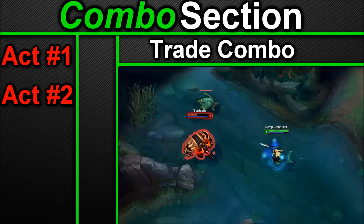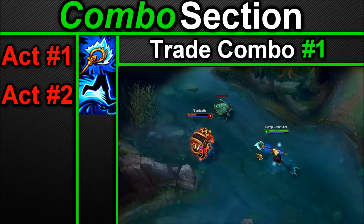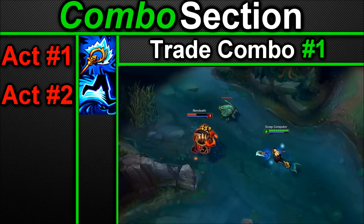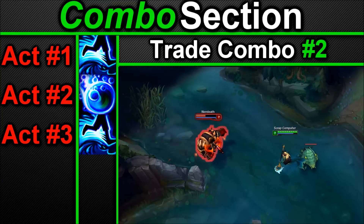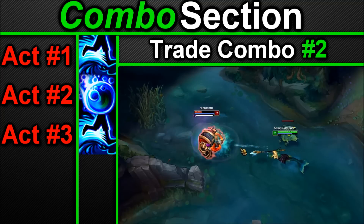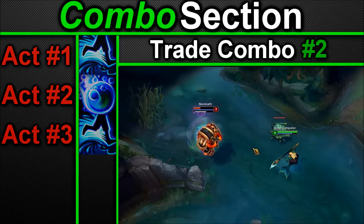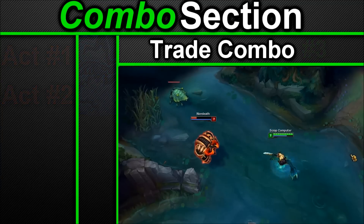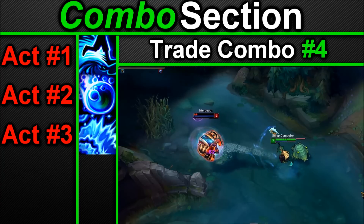Trade combos: Trade combo one — E yourself or your carry, then auto attack. Early game, E yourself or your carry and then auto attack harass to win the trade with the extra damage and slow. Trade combo two — auto attack, Q, auto attack. Start with an auto attack then land the Q, and after this auto attack while they're stunned — the Q acts as a soft auto attack reset. Trade combo three — auto attack, W. Run up and auto attack your enemy, then W them to deal damage and get the heal bounce back. Trade combo four — auto attack, Q, W. Start with an auto attack, Q them, then W while they're stunned to get the heal, then back off.